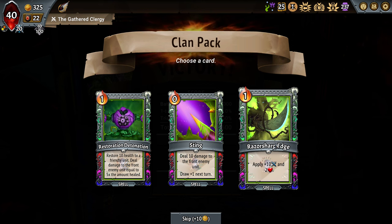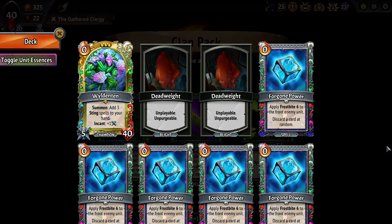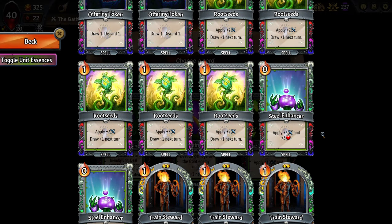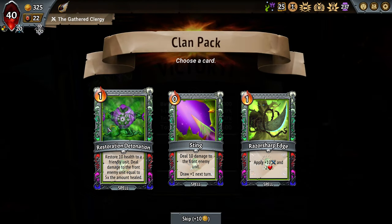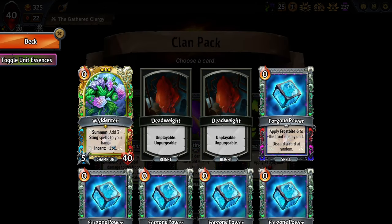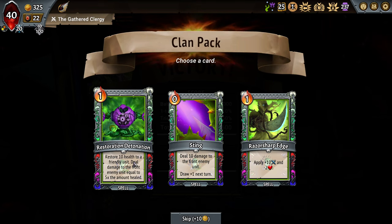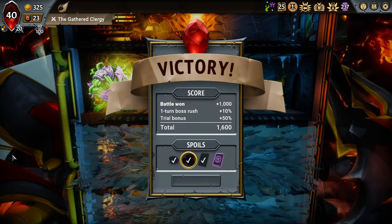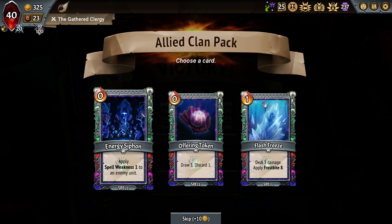Options here: we have Razor Sharp Sting and Restoration Sting. Sting by itself is kind of a weak card. Razor Sharp Edge is always good for scaling — we do have scaling root seeds and steel enhancer, which is a normal but nice bump. But honestly I think it's the Restoration Detonation here: if we take damage we want to heal it, and that's how we're going to get past that first push Talos boss if needed.